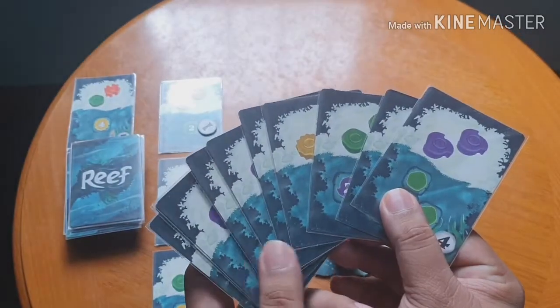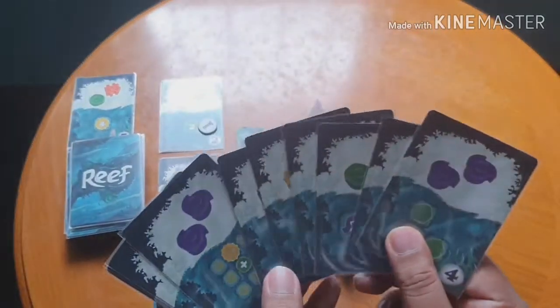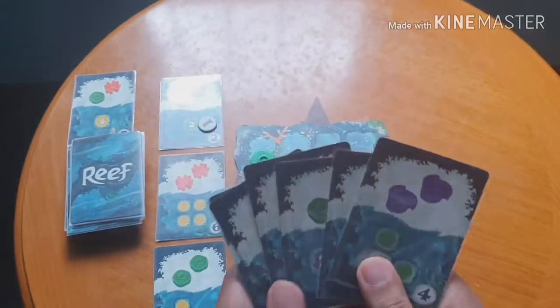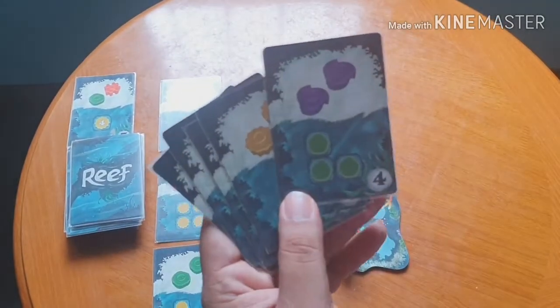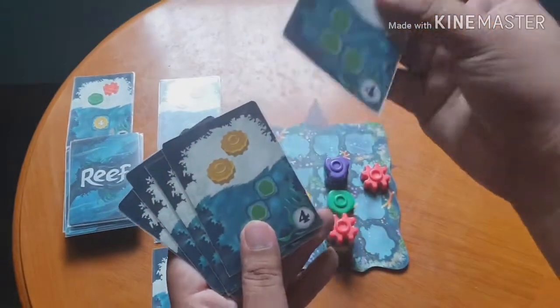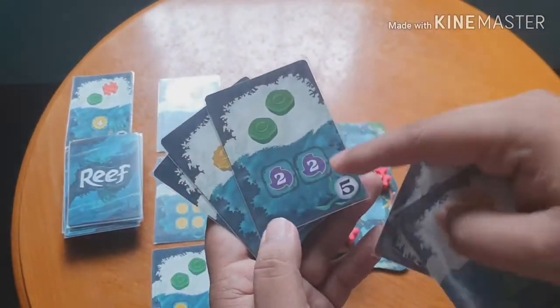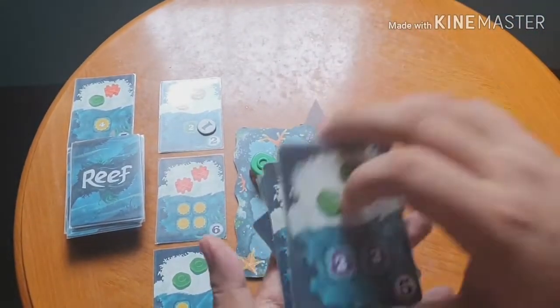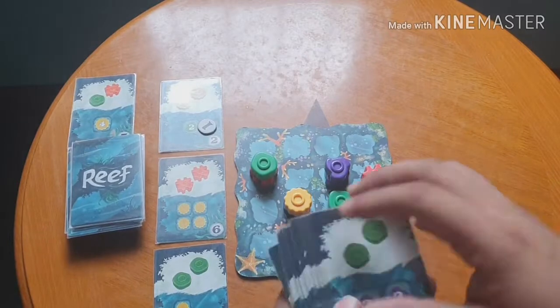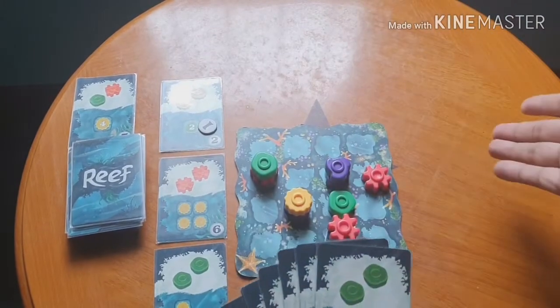If you still have cards left in your hand when the end is triggered, those cards can still score you points — but they won't reach their full potential. Cards requiring three or four of a color will score less. Cards kept in hand still score points at the end of the game as long as you have the matching corals on the board.